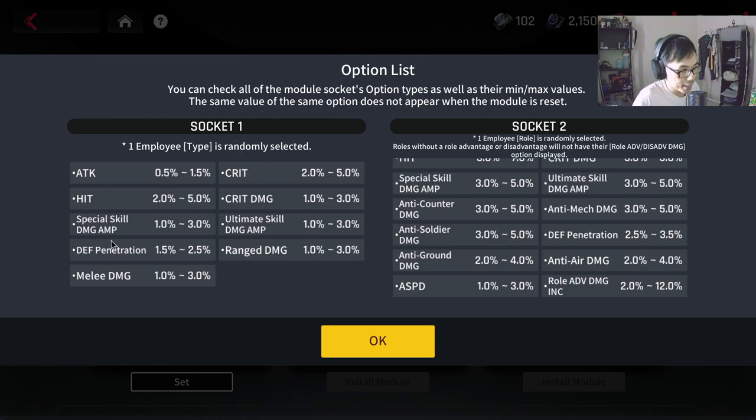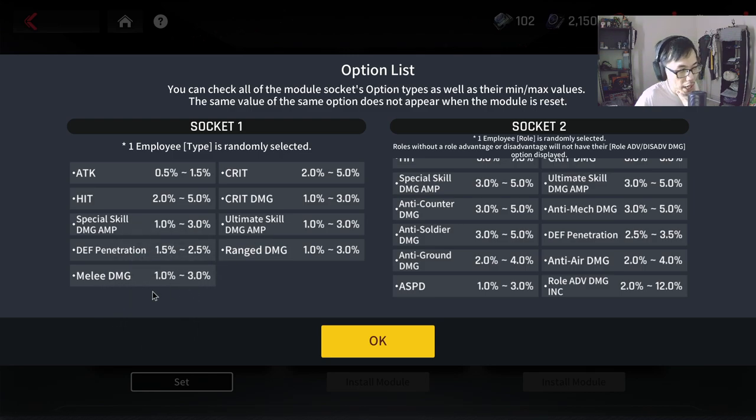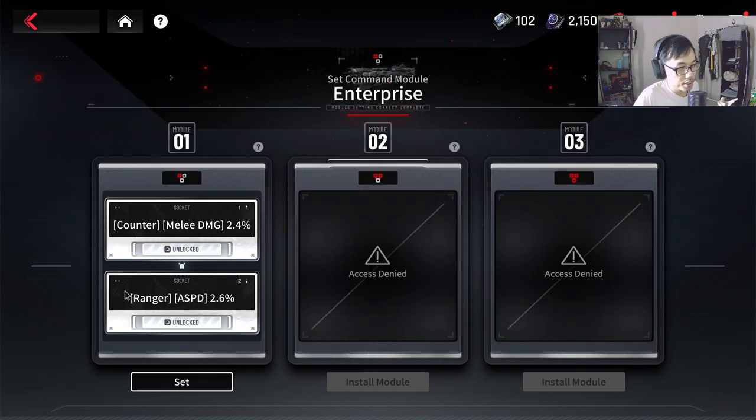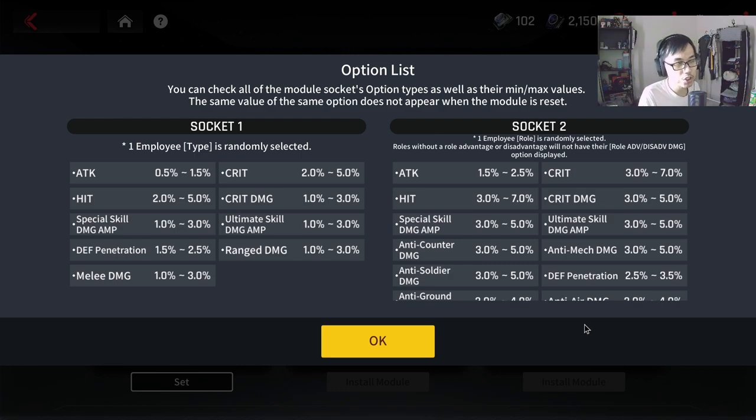Socket one randomly selects from: attack, crit hit, crit damage, special skill damage amplification, ultimate skill damage amplification, defense penetration, range damage, melee damage - there's a lot of RNG. Melee damage ranges from 1 to 3%, so 2.4% is on the higher side - pretty good RNG. Socket two randomly selects one employee role like striker or defender - I got ranger - then randomly picks one stat. It's very convoluted and RNG-reliant, and I honestly don't think it's a good system.